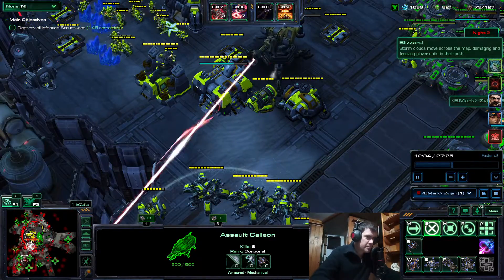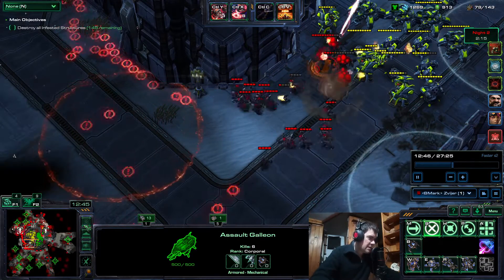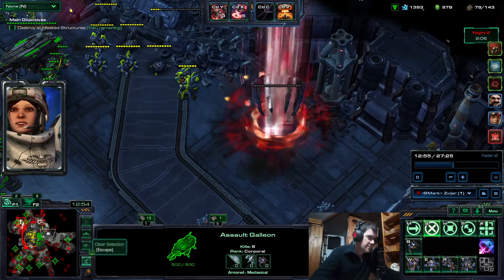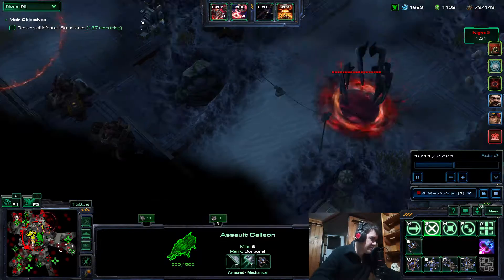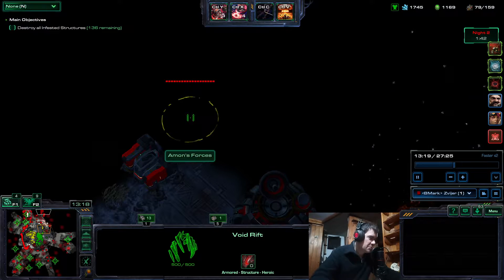They now have siege tanks, but it's not so important to kill them fast because it's one ally. This was a fortunate spawn — turrets deal with this and my mag mines. It's important to keep rifts checked and not let them stay open for too long.